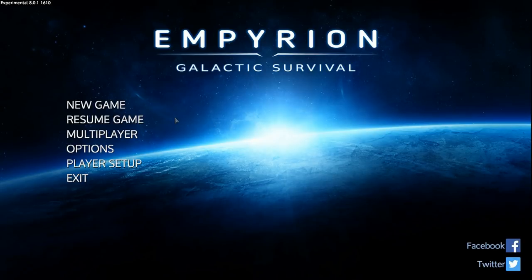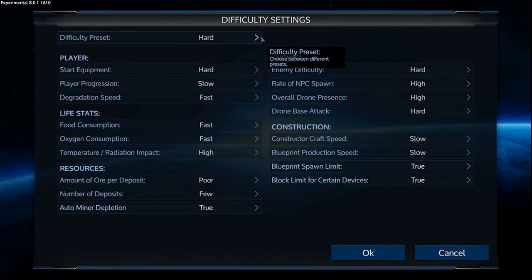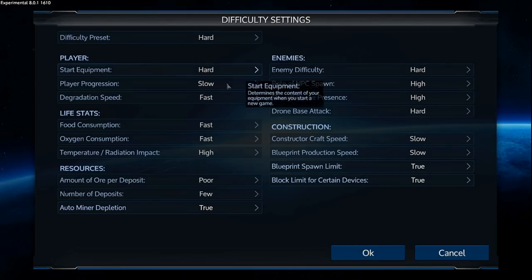Hey GTI fans, welcome back to another episode of Empyrean Galactic Survival. This is your host Zealot, and we're here doing the Alpha 8 experimental series. They just released another update — a minor update, but it changed the number to Alpha 8.0.1. To get all the new content I need to do a restart. This time I'm going to do the default Akua Omicron — actually, let's do hard settings, default hard.